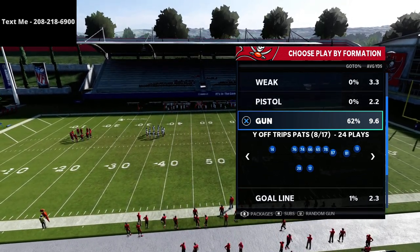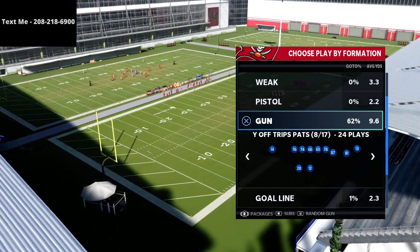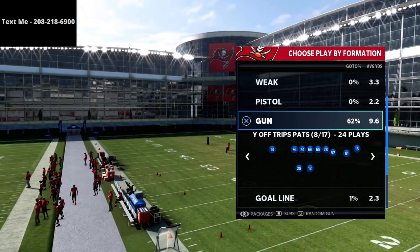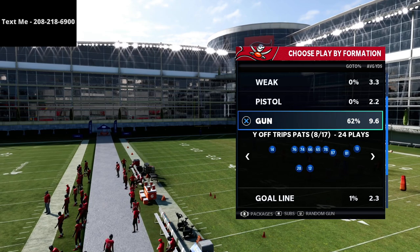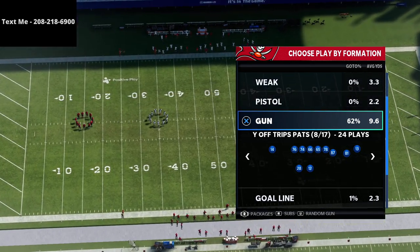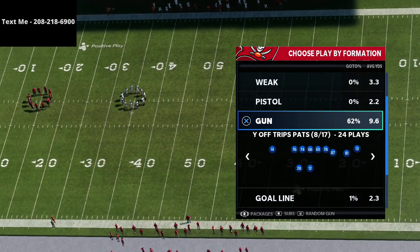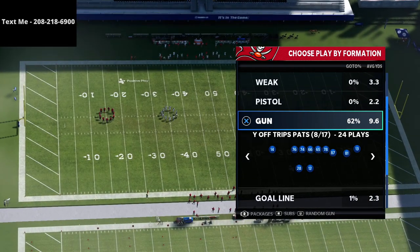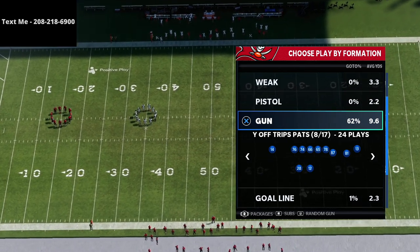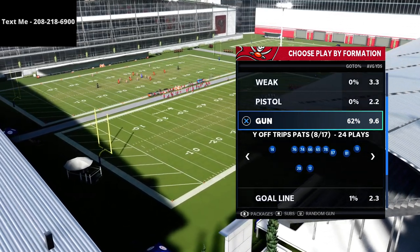If you've not already gotten my entire New England Patriots offensive guide, it literally walks you through step by step, formation by formation, play by play, every single effective play from the New England Patriots offensive playbook. You can get that full guide in the description. It breaks down not just the U-Trips, but everything out of the New England Patriots playbook, which is definitely going to be the best playbook in Madden 22, at least in my opinion.